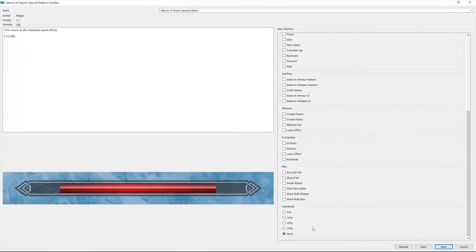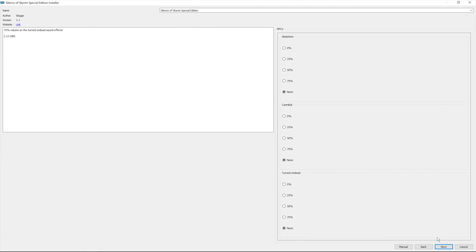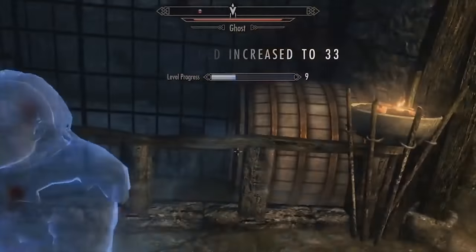Silence of Skyrim is a mod created by senior GP community member Slego. It provides you with options to silence all sorts of sounds, from menus to leveling up, and so much more.